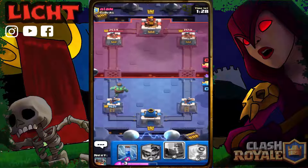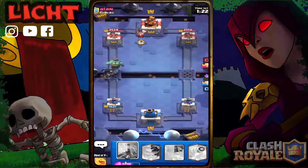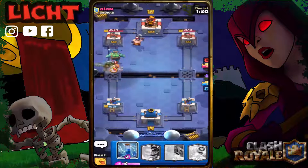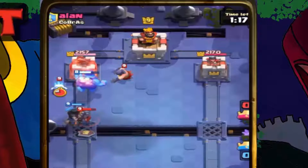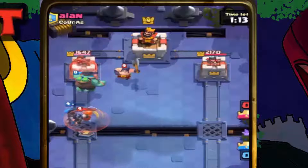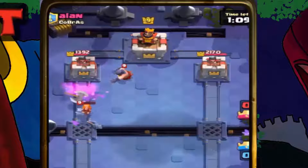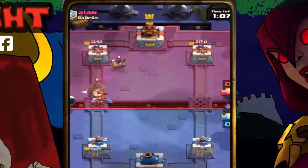Let's go with the Dark Prince behind the Goblin Giant. This should be able to do some damage — not a lot, but it will do some damage. Yes, we have done a decent amount of damage.